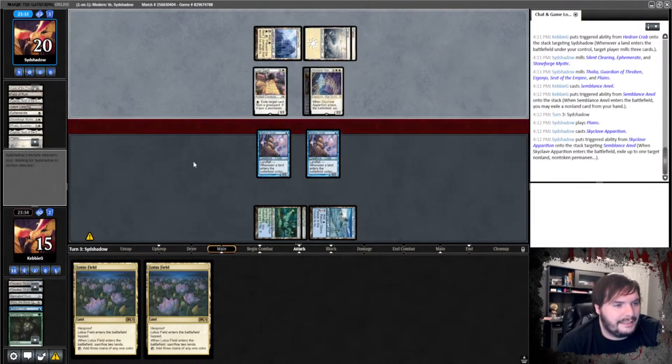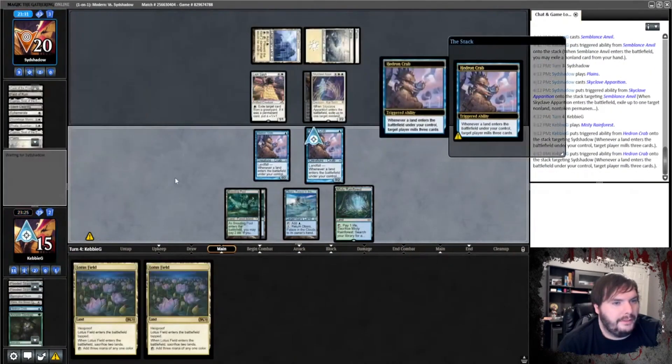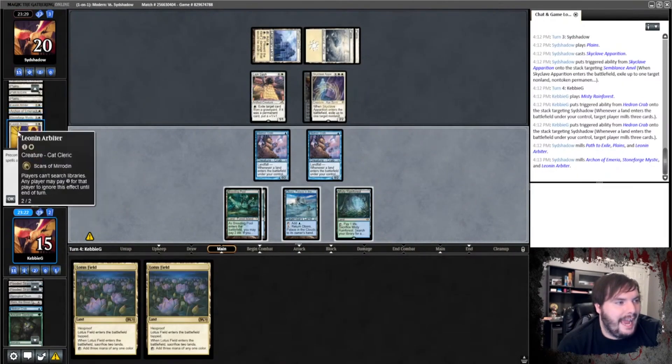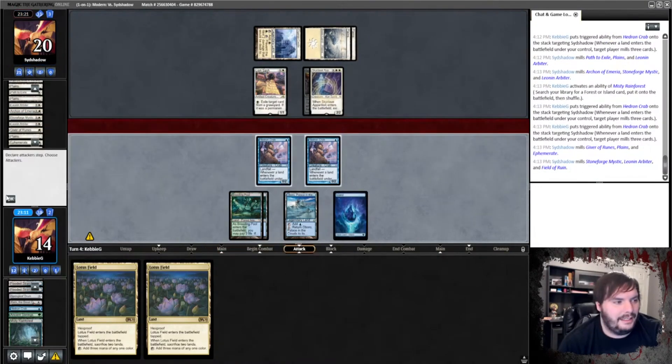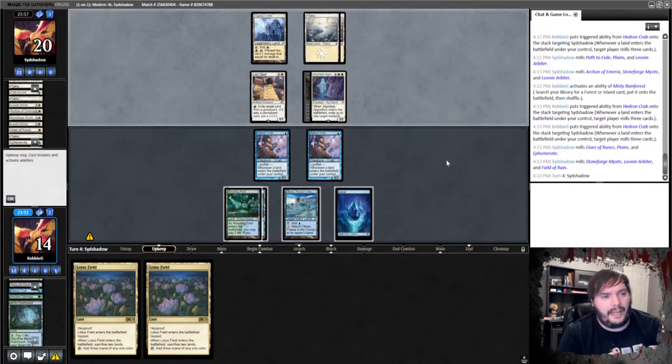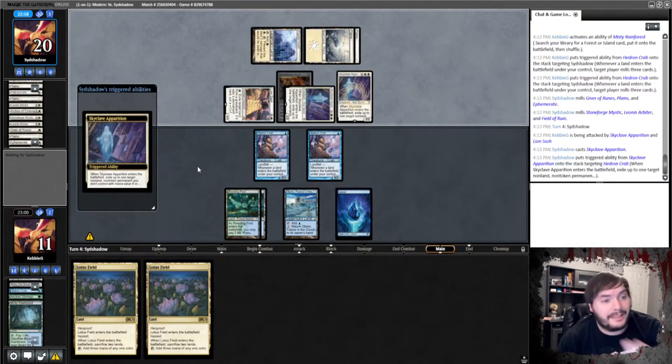Apparition eating our Anvil — that's a sad day. Misty, play the Misty. Mill you, mill you. Oh god, it's the freaking cat. I hate that cat, I absolutely hate it. Pass the turn. We're gonna make him pay for eating the Anvil. Skyclave Apparition eats a crab — I mean, it's about time you ate a crab.